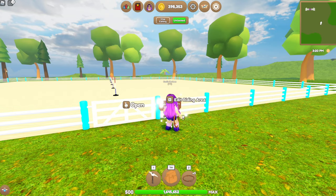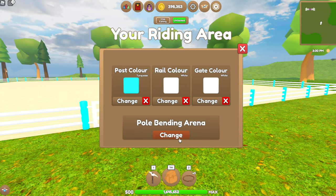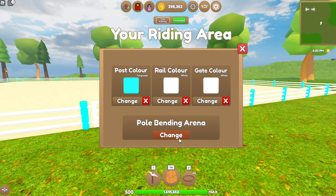And finally you can do the same with your paddock. You can change the colours of the fence and the gate, and you can also change what style of arena that you would like to have in game.